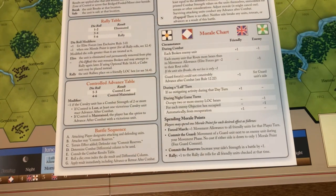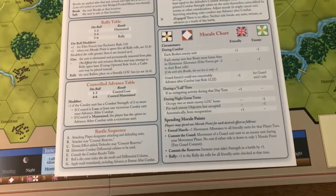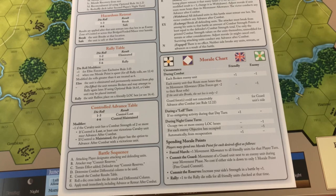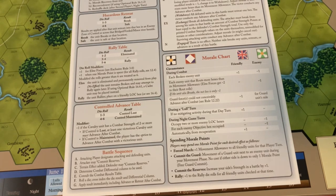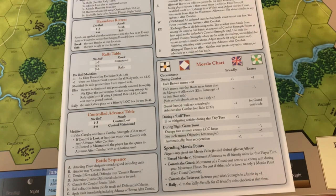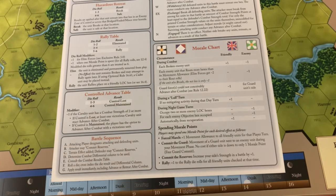I really like this mechanism because it organically and narratively reflects back on the victory conditions. Normally you're trying to drive the enemy's morale to zero, but this adds an interesting facet where you can bring your own morale down — closer to defeat — for a tangible positive benefit. It becomes risky because if you spend morale to commit the guard but the attack goes poorly, or the enemy counter-attacks and you lose a unit, your morale can plummet.